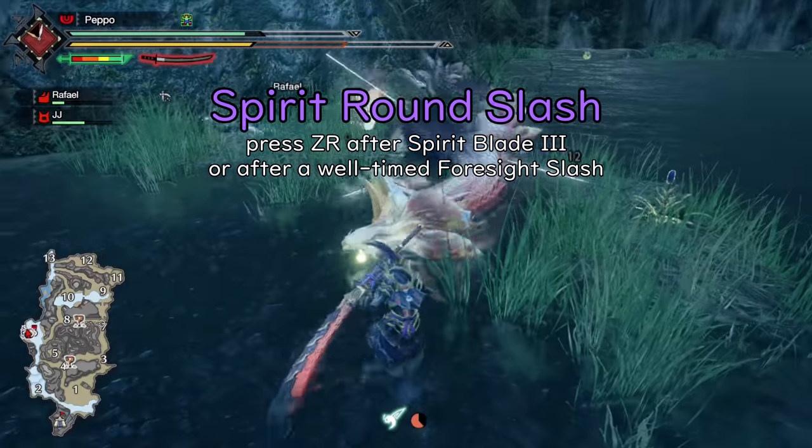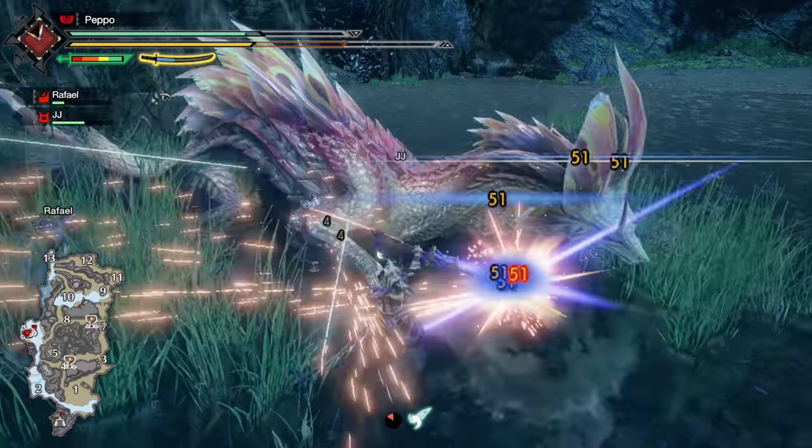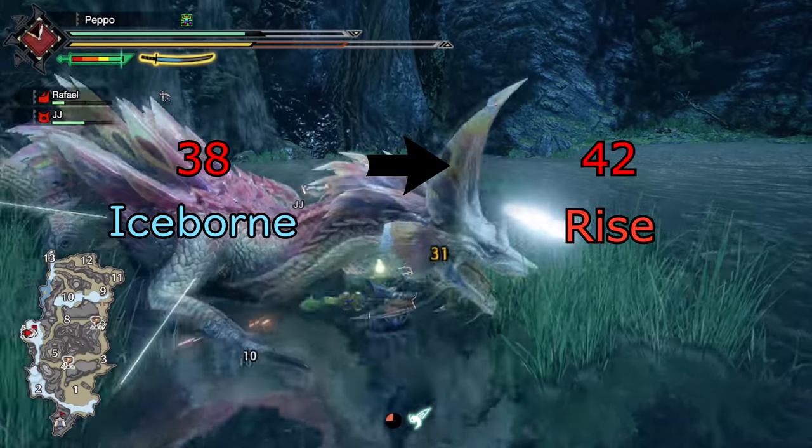Spirit Round Slash: it no longer consumes all the Spirit Bar when used. Motion value increased from 38 to 42.